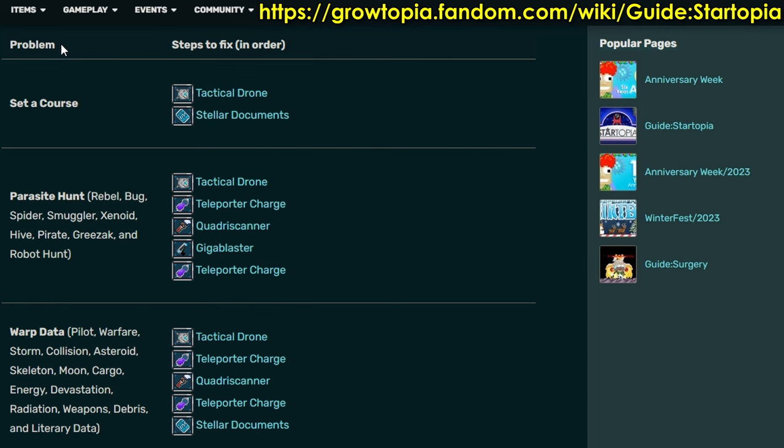To complete a mission, you need to look up a guide on the Growtopia wiki — here's a link to that. Each mission always has the same solution every time, so you can easily use the Growtopia wiki page to cheat your way to victory every time. There are, however, two special cases where this cheat sheet doesn't work flawlessly and you need to adapt.